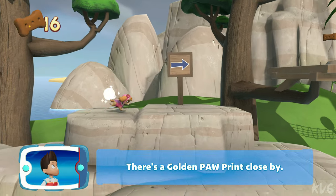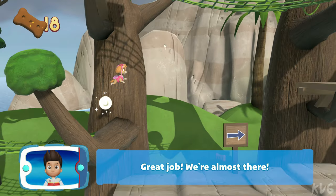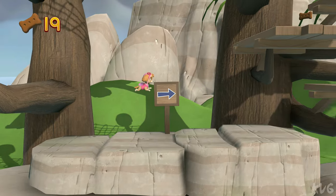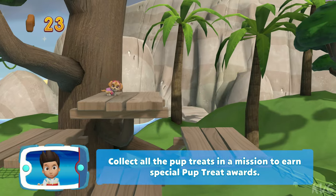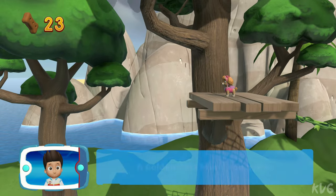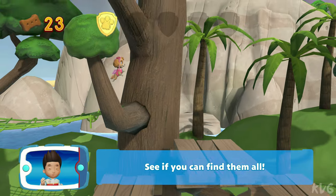There's a golden paw print close by. Great job! We're almost there. Collect all the pup treats in a mission to earn special pup treat awards. A golden paw print — you got it! See if you can find them all.